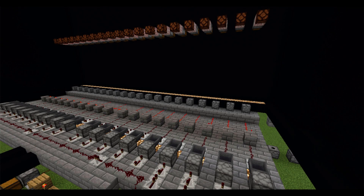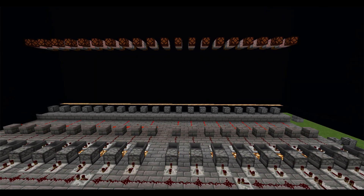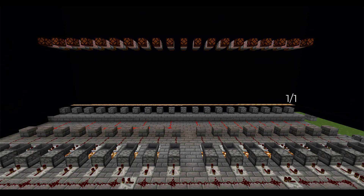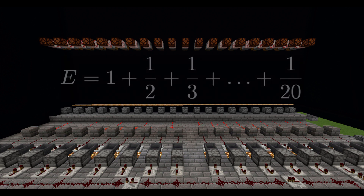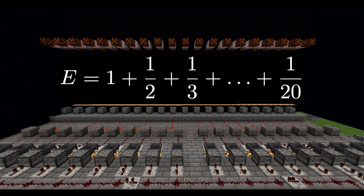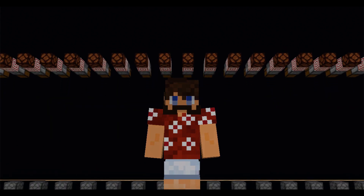I have a line of 20 droppers. The first one has a probability of 1 out of 1 of going off, the next one 1 out of 2, all the way down the line to 1 out of 20. So for each run, the expected number of fireworks to go off — this expected value — is the 20th partial sum of the harmonic series. That is how we're going to approximate it.